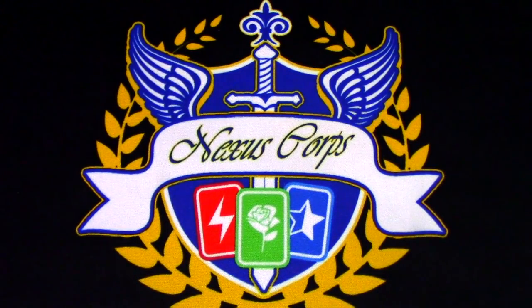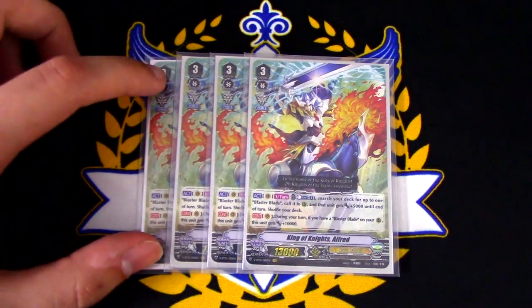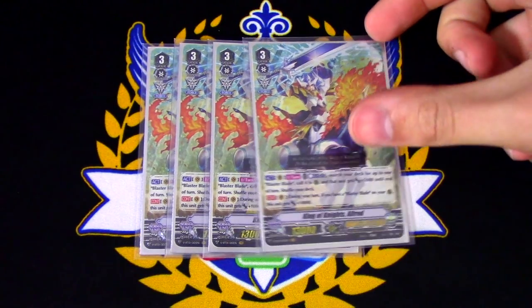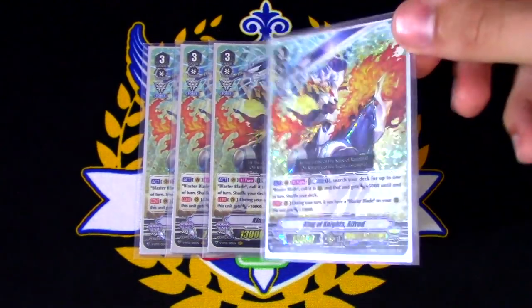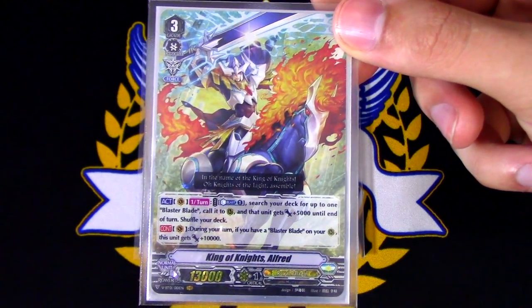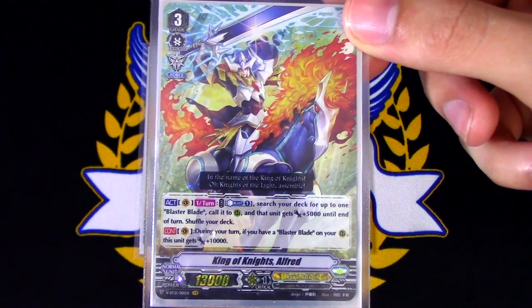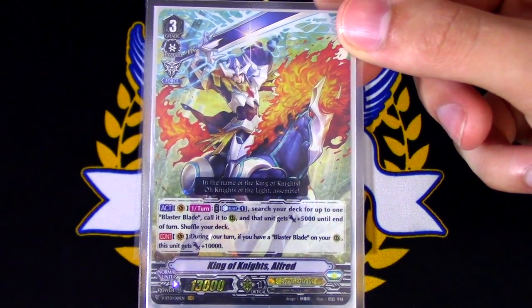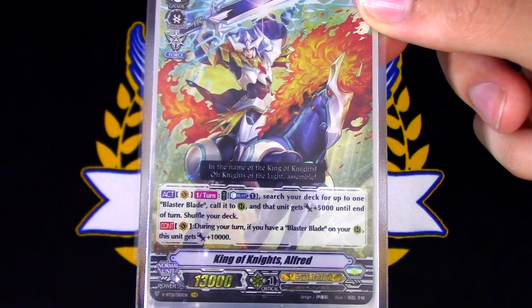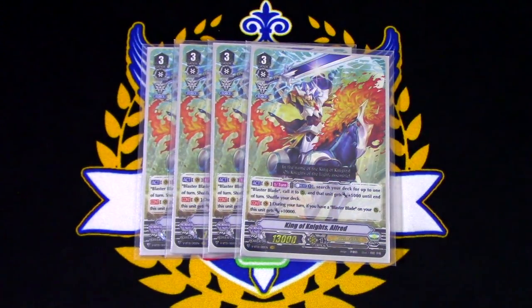Next up, we're going on to Grade 3s, running 4 copies of King of Knights Alfred. This is an Alfred deck focusing on gift markers, so we're running all the Alfreds with markers that we can. King of Knights Alfred's skill is Act once per turn: Counterblast 1, search your deck for one Blaster Blade and call it to rear guard circle. That unit gets plus 5,000 until end of turn, shuffle your deck. Its passive skill is continuous during your turn: if you have Blaster Blade on your rear guard circle, this gets plus 10,000 power.